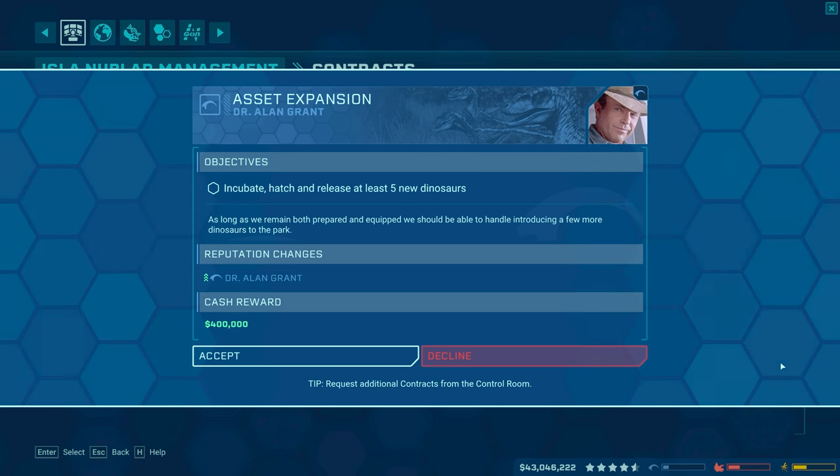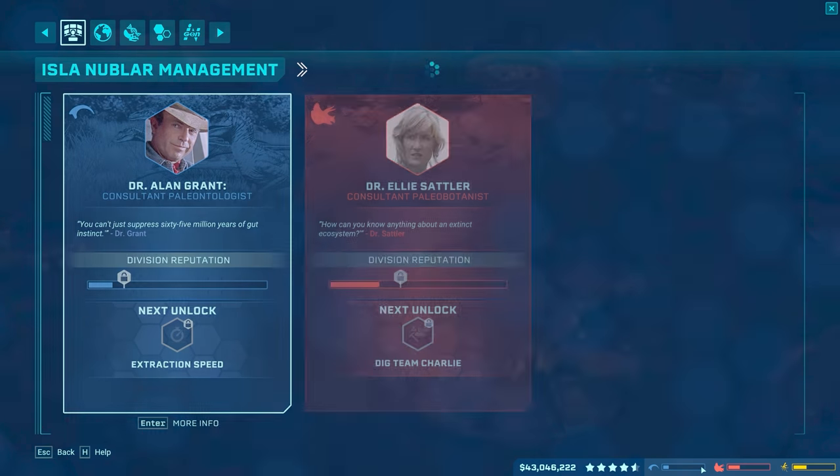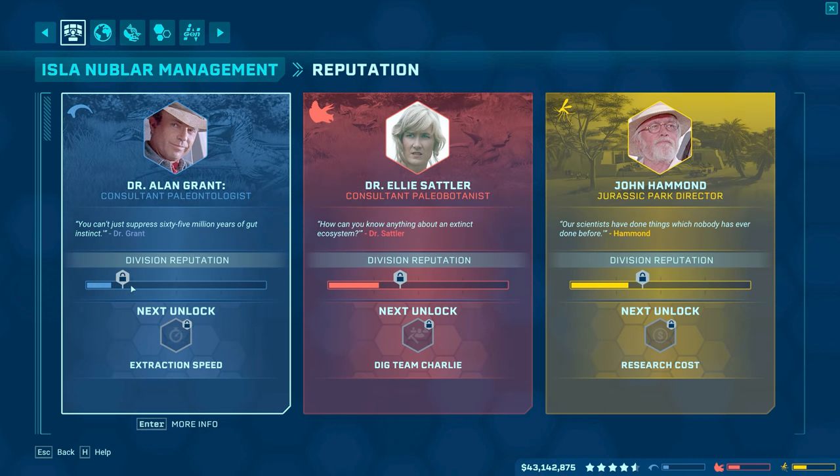This sounds good. We can do this one. It kind of goes hand in hand with what Ellie wanted us to do, you know — to release more dinos in general, get our dinosaur rating up. Incubate, hatch, and release at least five new dinosaurs. We're going to be slowly doing that. I hope the Pteranodons still count for that because we're doing that right now. Just except for a $400,000 reward and a little bit of Alan Grant reputation. We're going to unlock stuff if we get a certain amount of reputation — if we hit that little padlock right there, we might get that if we sell some more stuff and get that contract done.